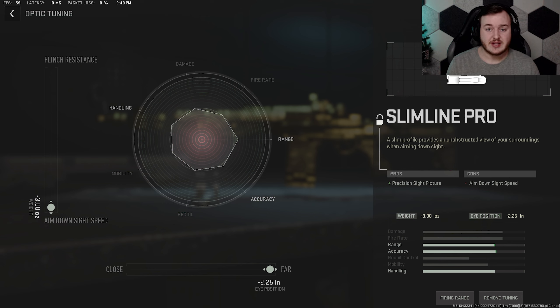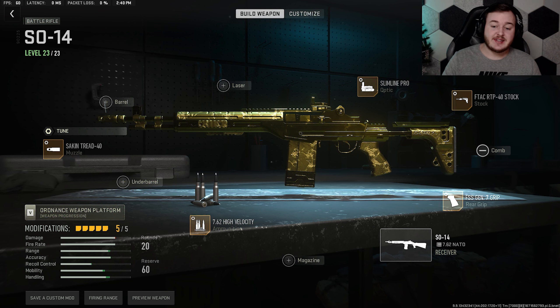For our final attachment to tune, the Slimline Pro optic, we're going to max out the eye position at far, which helps with less visual recoil. The aim down sight speed is going to be at .3.00 so we have a faster aim down sight speed, which can be very helpful in those up close aggressive play style situations when using this weapon.